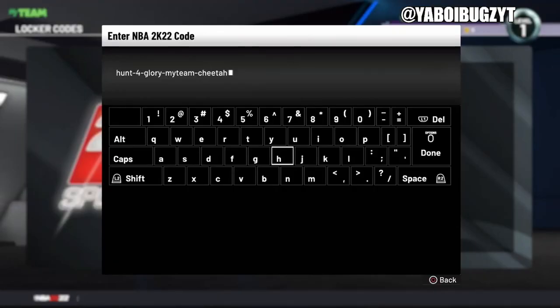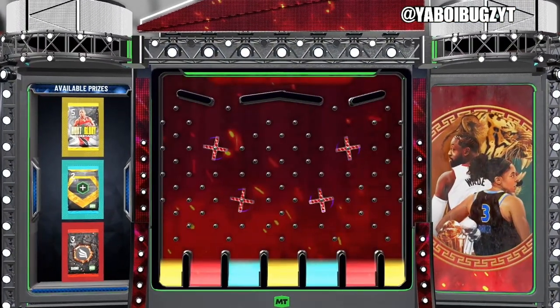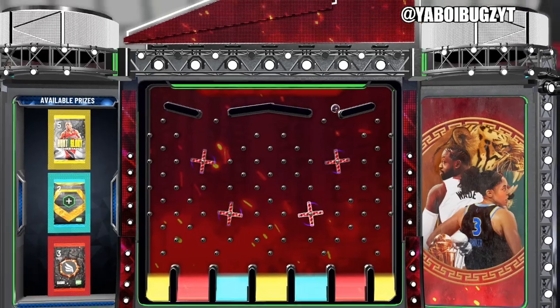Alright, I got it. The code is hunt-dash-four-dash-glory-dash-myteam-dash-cheetah. Make sure to pause your screen and type that in. We're looking for the packs — honestly probably not gonna get it, but I'll take the diamond as well.